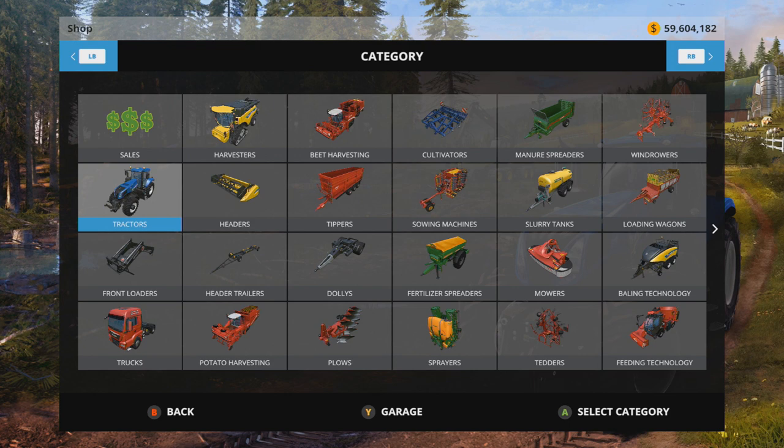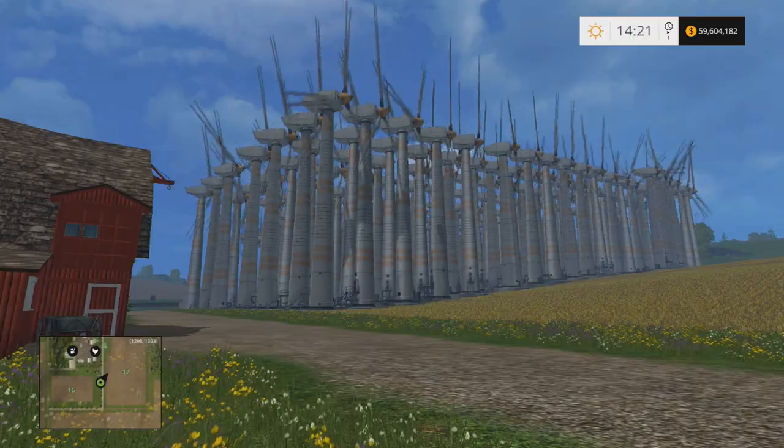What you really need to do if you're concerned about this is look at the Xbox 360 version, because it has the slot number listed for each implement. So you can reference that to see how many slots each item costs.